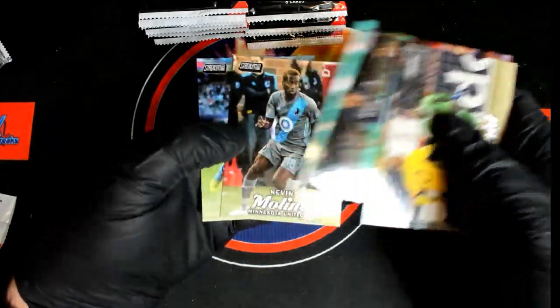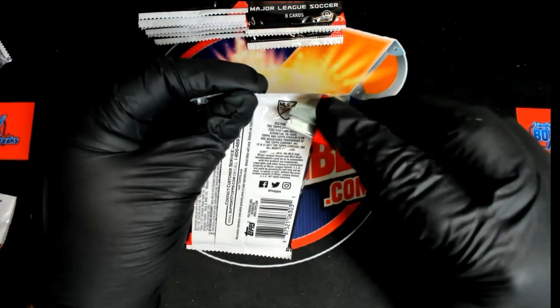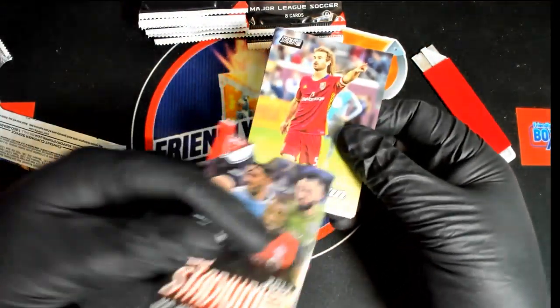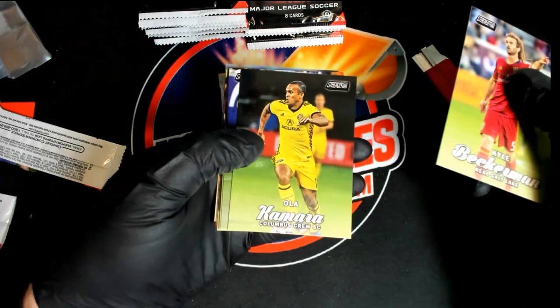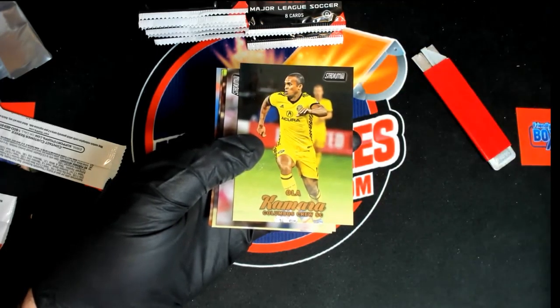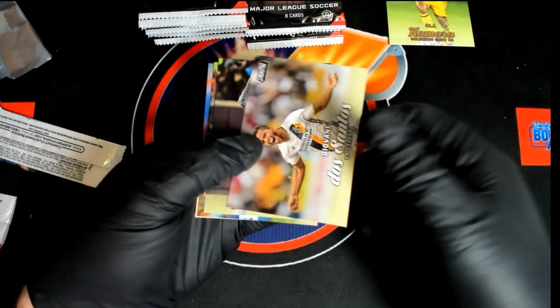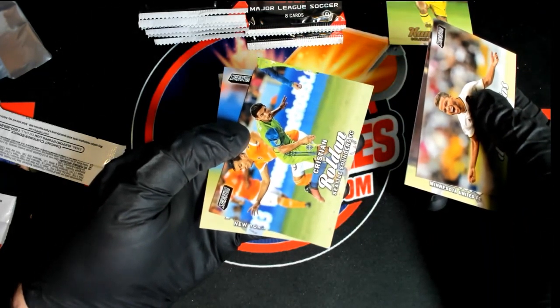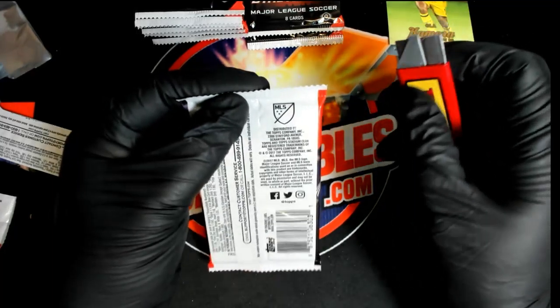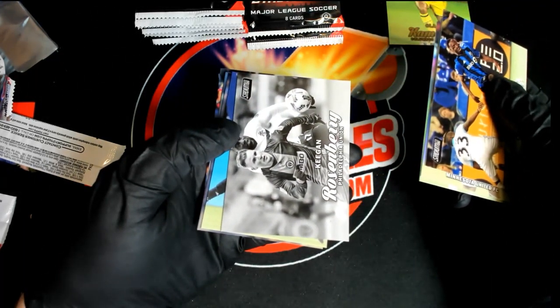I'm checking some of the backs of these — I haven't seen any parallels yet. Matt, if you're here and you see something you want top-loaded, let me know. I don't know the sport that well, but I can see this is a parallel right here — it's got the gold lettering. Maybe we'll have a nice parallel or some kind of great on-card auto. There's one of the black and whites.